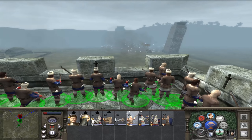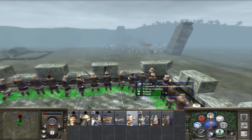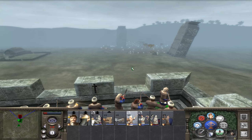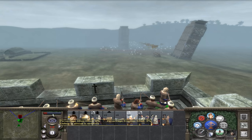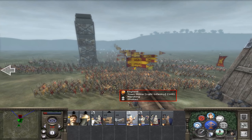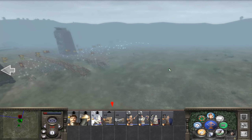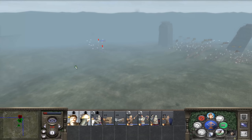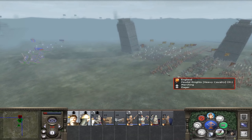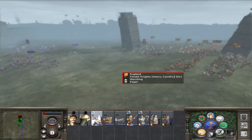I just hope that these gun units actually do some damage up on the walls. I'm not sure how they perform. We need to be focusing on trying to kill the enemy general — that's going to be crucial. So that's him right there. If we can get a good solid charge on him, that might just do it for us.